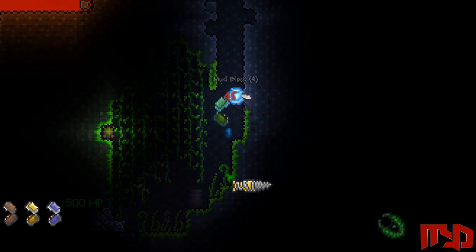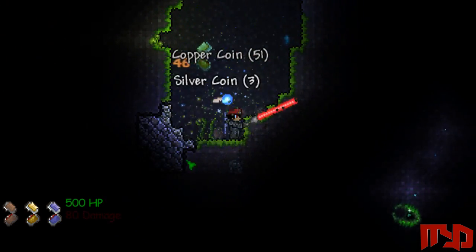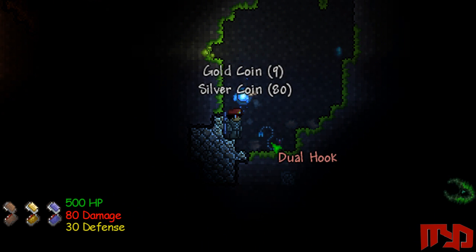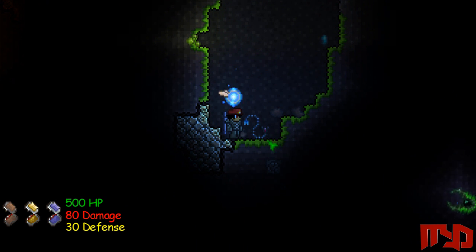It's called a Mimic, and there's three different variations. There's a Wooden Chest, a Gold Chest, and a Shadow Chest, and each of them have a 1 in 7 chance of dropping the Cross Necklace, which I'm showing some of the other drops right now.